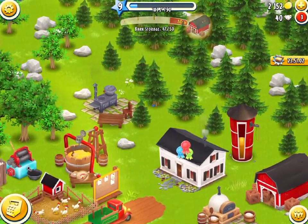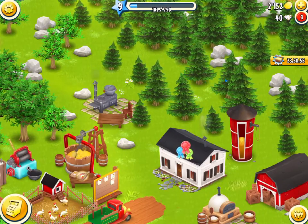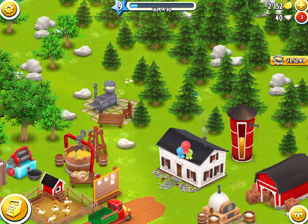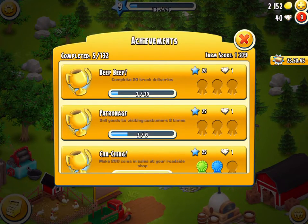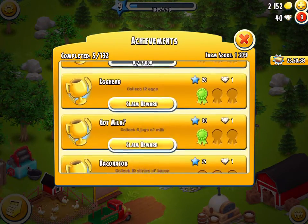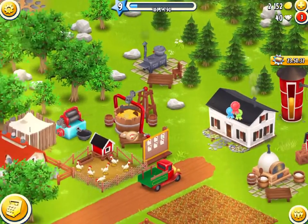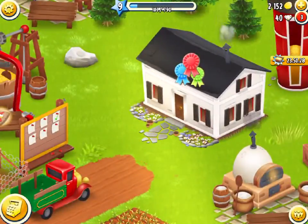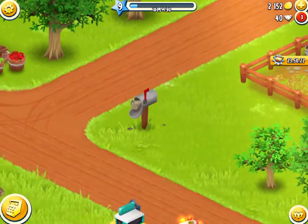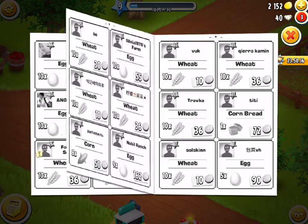I'm yet to determine which level to do it at - it might be from level 99 to 100, working out exactly 120,290 XP less than that so the last portion of reaching level 100 will be just from achievements. But first I have to actually get all 132 achievements. I'll be going through in future episodes showing different ways to complete them. Also, the more achievements you complete the bigger your townhouse gets - it will expand as you complete more things.